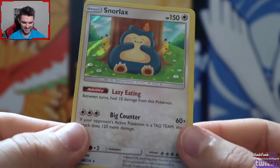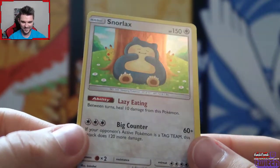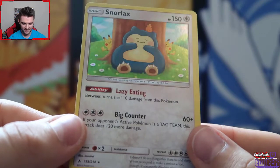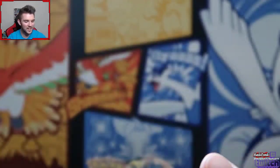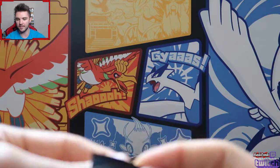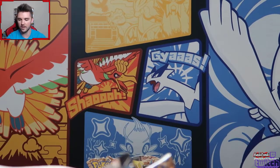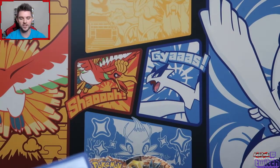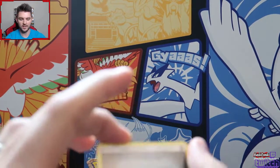Is that two chubby Pikachus and a Torchic on his head? That reminds me of the old art style we used to get back in the late 90s, early 2000s with Imakuni - there was some really funky looking art. Yeah, I like that a lot.